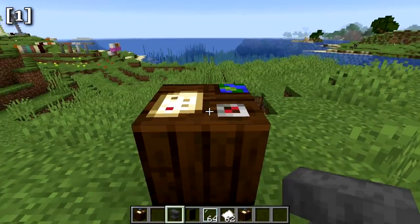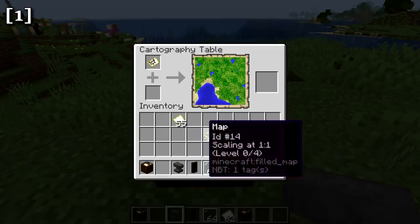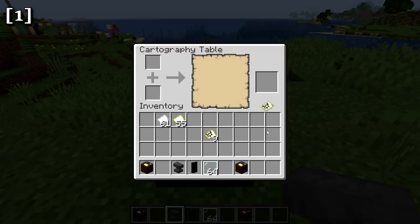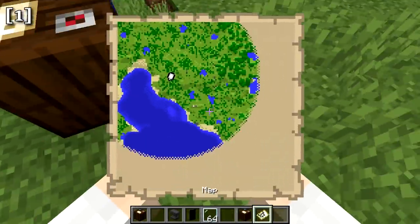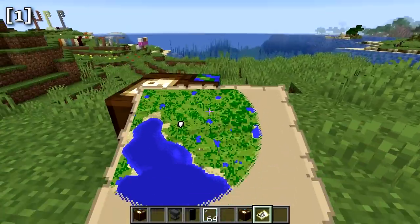To expand a map with the cartography table, place the map in the top slot and a single piece of paper in the bottom slot. The preview shows the area becoming smaller relative to the map, and taking the output gives you an expanded map.